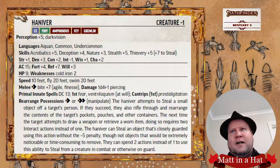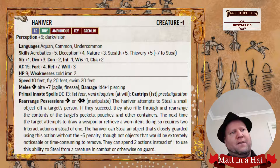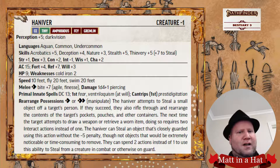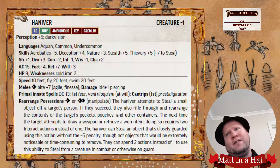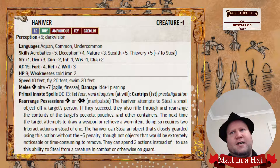On to the Fear spell. Fear is one of those things that modifies everything — if the target fails, you can impose minus one or even minus two on everything of the enemy, including armor class, saves, and checks. It's amazing. Unfortunately for the Hanover, it is only a moderate DC of 13, but it's still worthwhile doing and inferring those negatives on an enemy is really good.